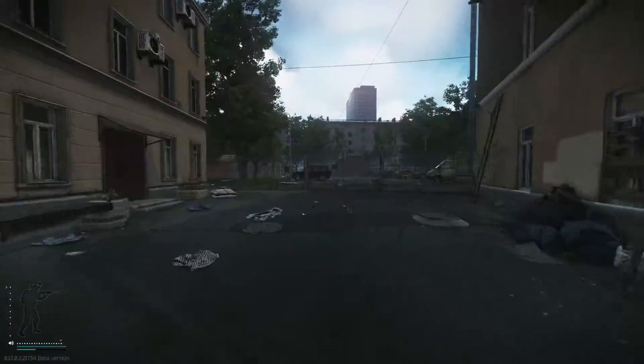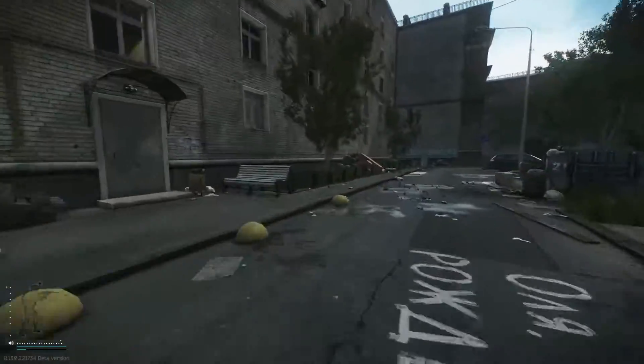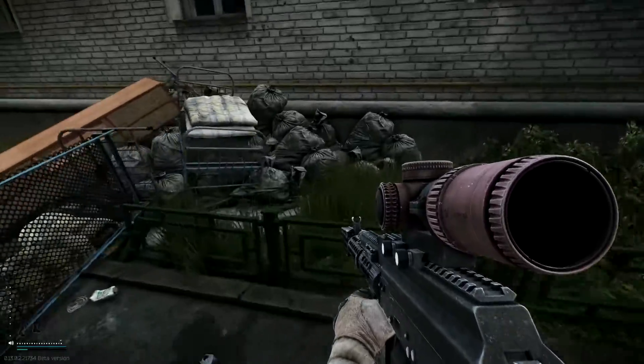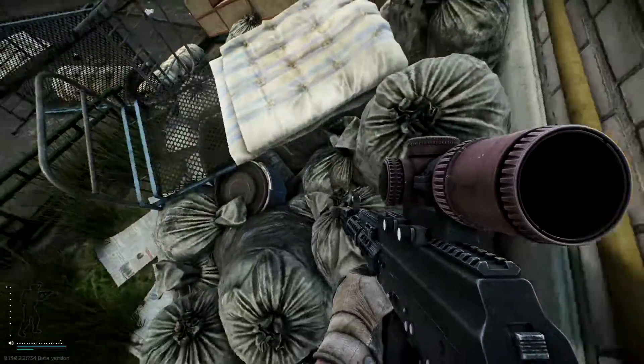Moving on from here, through this gate and cutting through at the back of the Chekannaya building. This one's a bit tricky to spot — it's hidden pretty well within these bin bags underneath the mattress. There you are, there's your next stash.